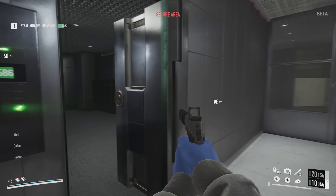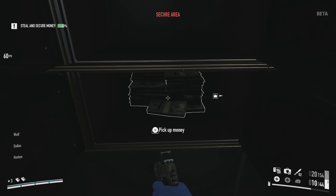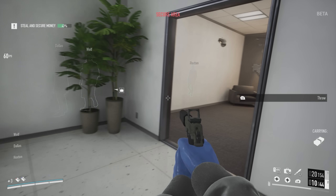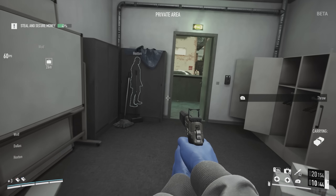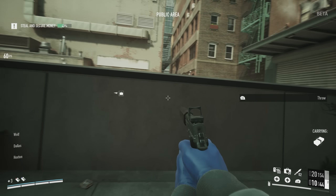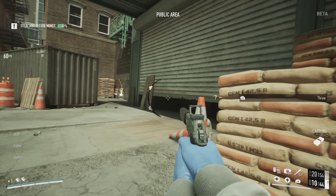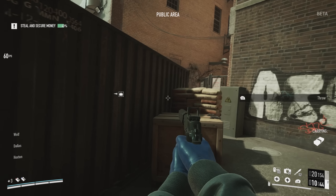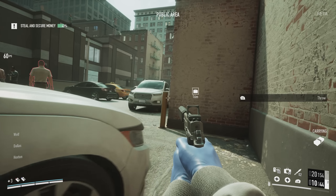To recap: you've got the two key cards — blue for security room, red for the objective room — the lever you need to pull near the start, and the phone for the QR code. Those are the things you need at the start, then work your way up from there. Objective-wise, there really isn't too much to do in this heist. It's quite a small map, especially compared to the art gallery, which is a lot bigger.